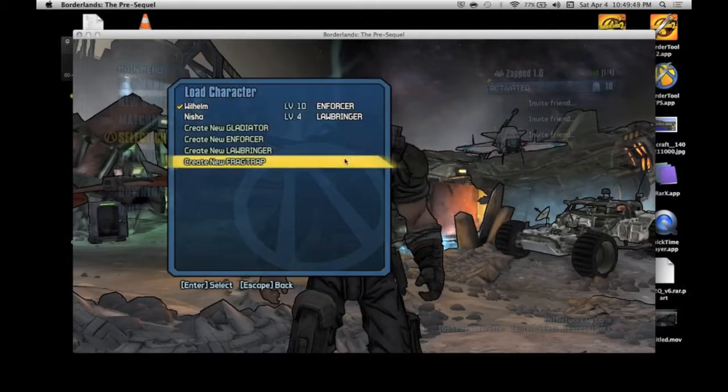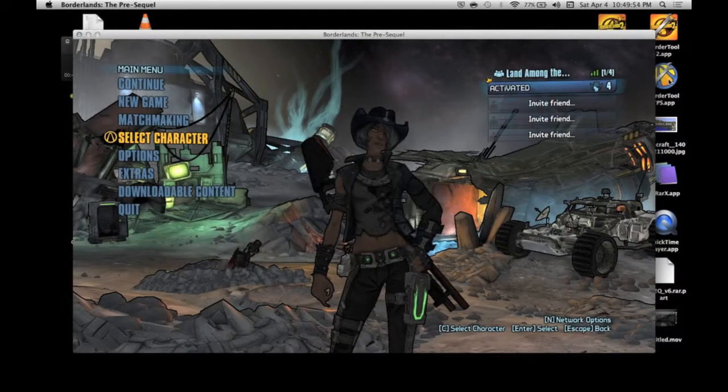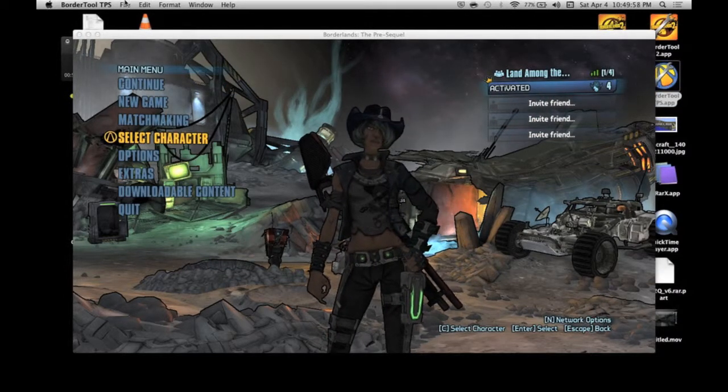Wait for it to load, go ahead and select character and change over to a different character. Then we'll go over here and open up Borderlands TPS.